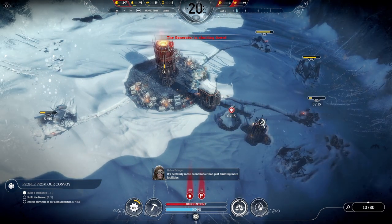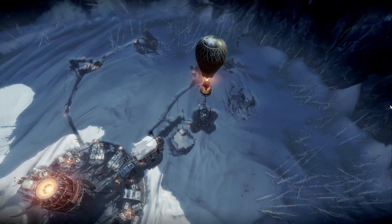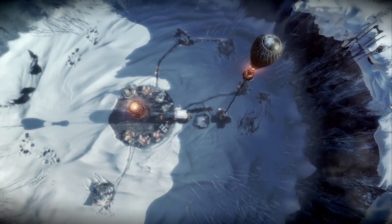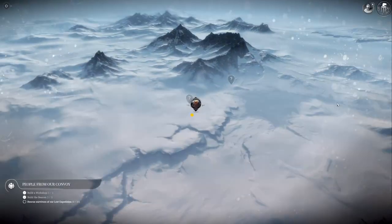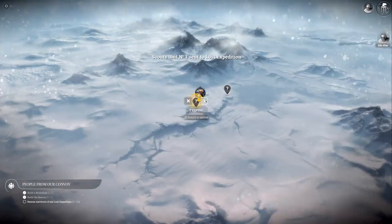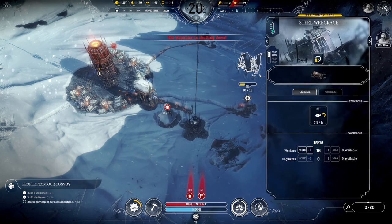We want to send out those scouts. Here we go — raising that balloon! With the balloon now raised we'll be able to access the frost land. That means five workers. Let's send you to the lost expedition. With the rest we're going to get some more wood from there.